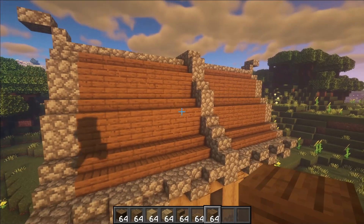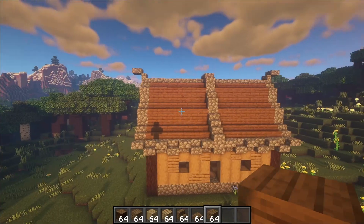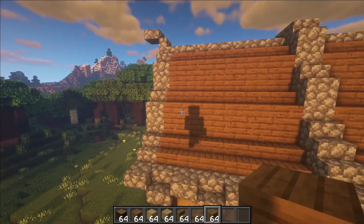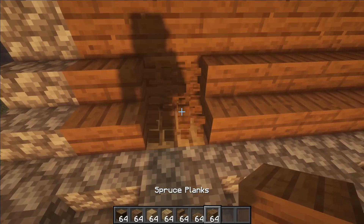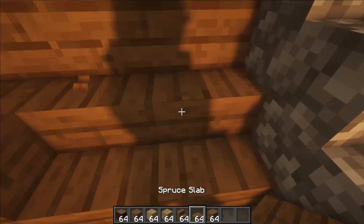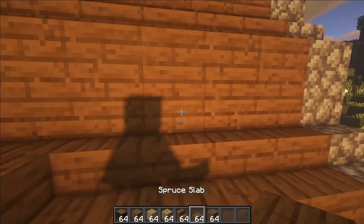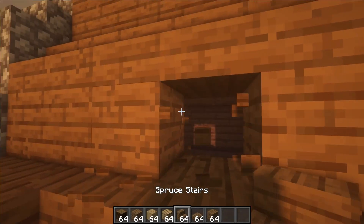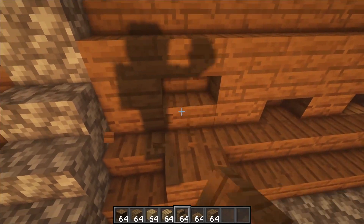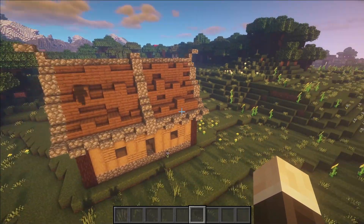Now we're going to start texturing the roof to make it look much better. There isn't a strict step-by-step procedure for this — what I like to do is place in the planks first and also some slabs. This adds variation. You can also add in staircases in place of the planks to add a bit more depth. Once done, the roof should look nicely textured.